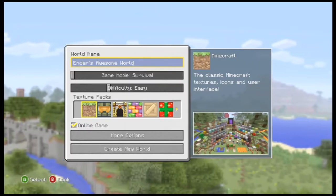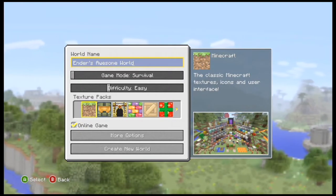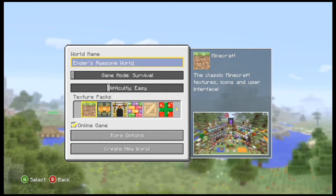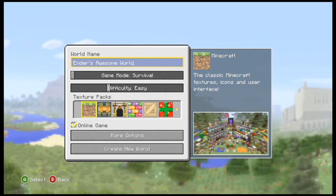There we go. So basically we've gotten everything set up. The game mode is survival, difficulty is easy, online game — I think we're pretty much good.